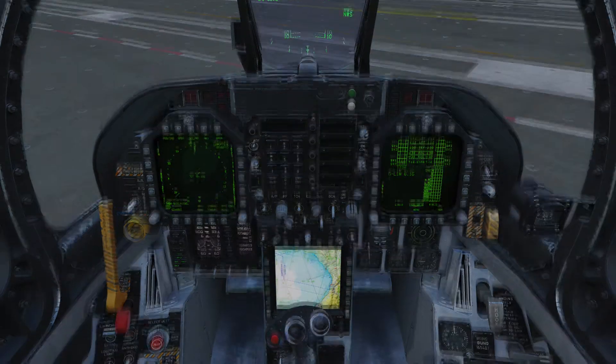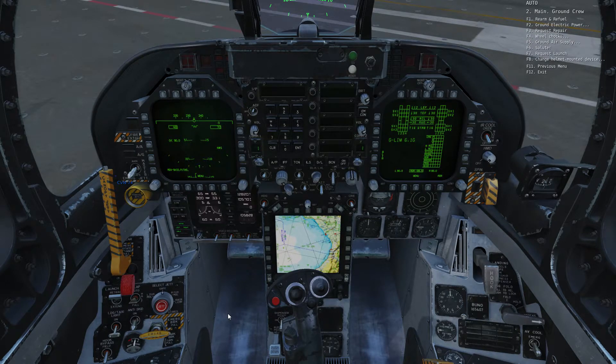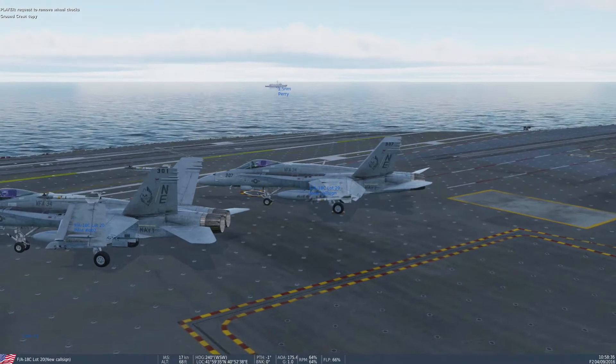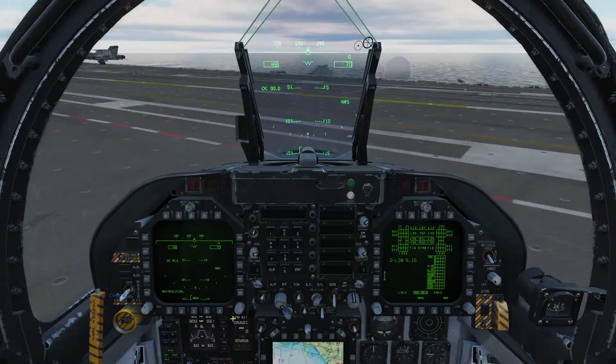We just need to reconfigure our flight displays, so we're going to flick the left display back to the HUD. Switch off the parking brake and we're good to go. If the aircraft is chocked you can use the ATC menu to have those removed.